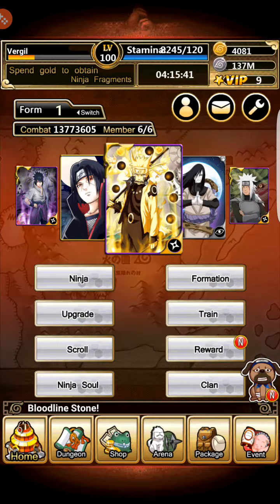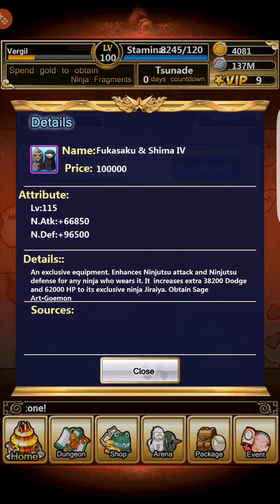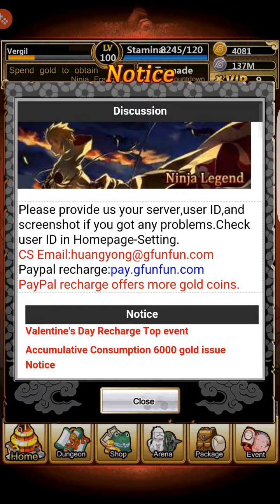I'm rather short on supplies right now. The Fukusaku and Shima tier 4 is very good — at level 115 it gives 66k ninjutsu attack, 96k ninjutsu defense, an extra 38k dodge to Jiraiya, and 62k HP. It also does a skill called Sage Art Geomon. That skill releases a secondary attack and gives Jiraiya one or two shadow clones, releasing more until Jiraiya has two shadow clones.